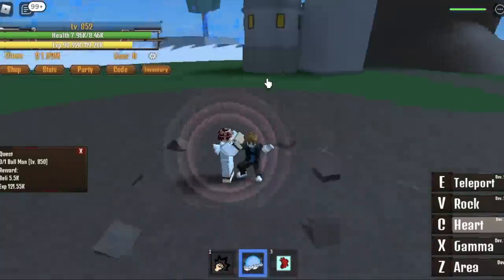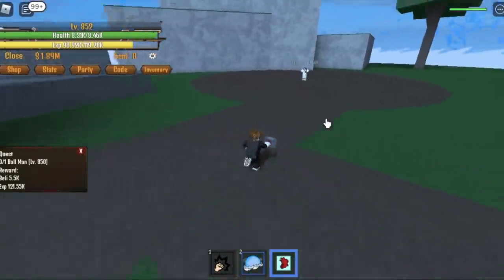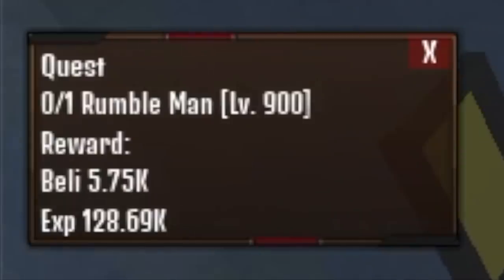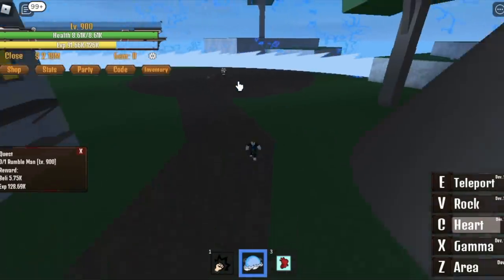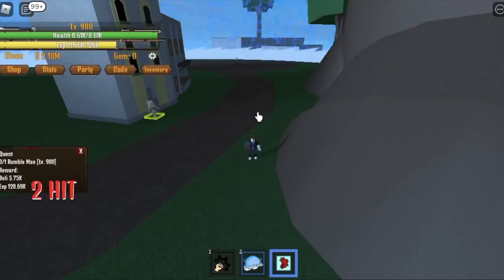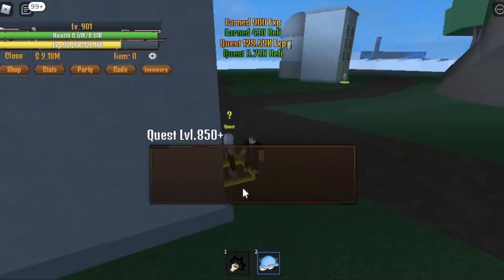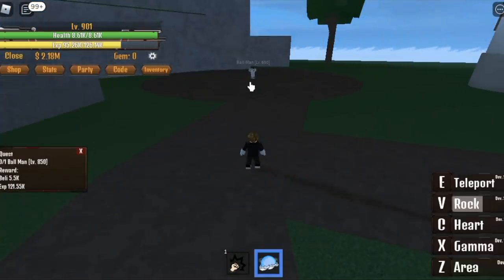By this time, you can one-hit the Ballman with just one heart. Left click. So at level 900, you can start defeating the Rumbleman. Get the heart and create distance, then you can deal lots of hits with just one skill. After that, go to the Ballman, defeat it, and then go back to the Rumbleman.